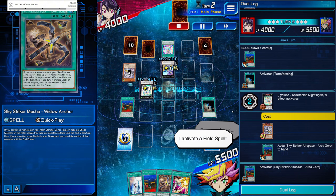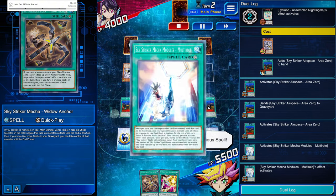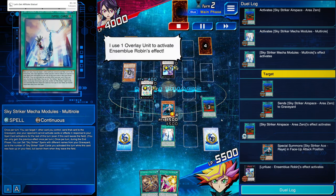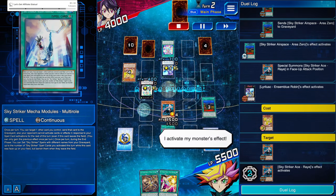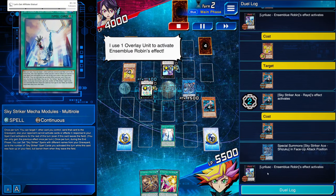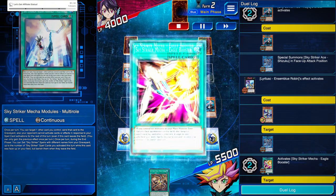I'm going to activate Terraforming to grab Area Zero, just activating it because I'm trying to build up the graveyard to make the cards live. Then we go for Multi-Roll — Multi-Roll sends that one so we have three spell cards, we're alive. I'm going to go ahead and special summon our Raye. They're going to activate in response to try to send that card away. We activate Raye's effect in response, special summon Shizuku. They do the same thing, so we activate Eagle Booster to protect our monster from all other effects and can't be destroyed by battle because we have three in the grave.